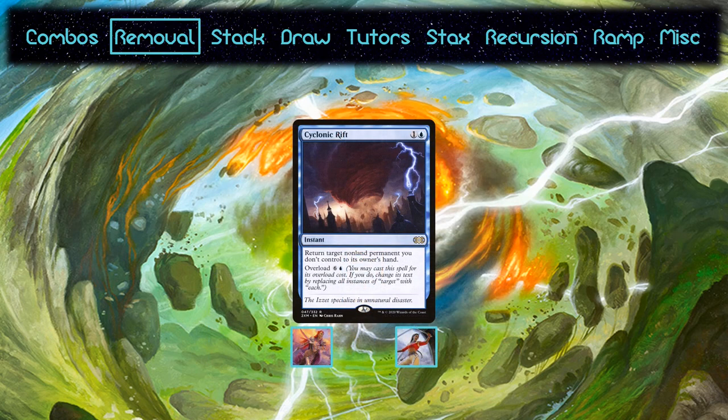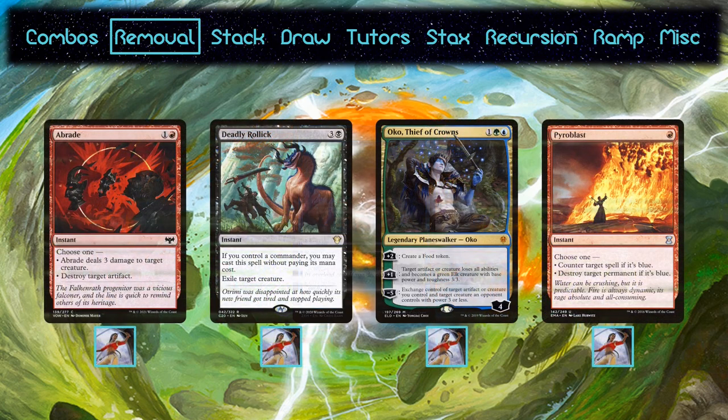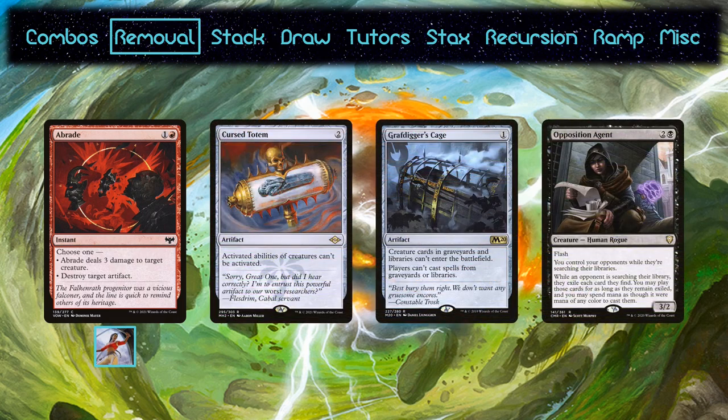Sisay and Najeela both run Cyclonic Rift. They have more reason to run a one-sided board wipe since their win condition relies on combat. Additionally, they aren't trying to go infinite with Dockside, so they have less incentive to cut it for a bounce spell that would allow them to replay it. Sisay also runs Braids, which doubles as creature and artifact removal that only requires one colored pip. It hits Cursed Totem, Grafdigger's Cage, and Opposition Agent — some of the few stacks pieces that can stop the combo. Cursed Totem especially, since it stops you from activating Najeela.